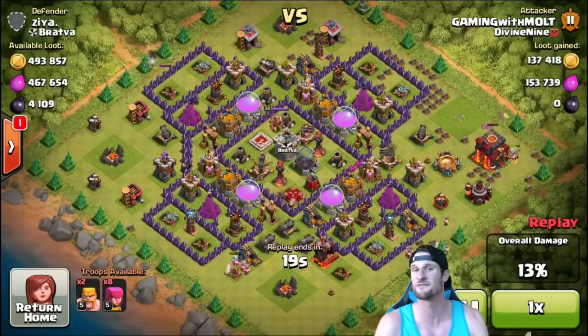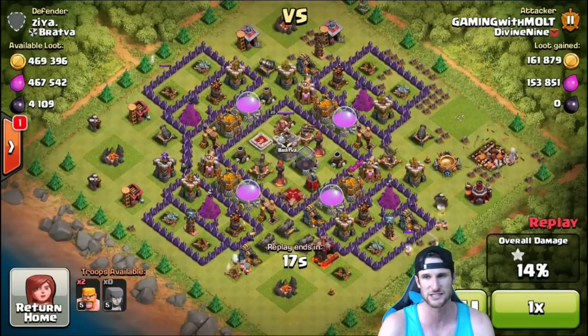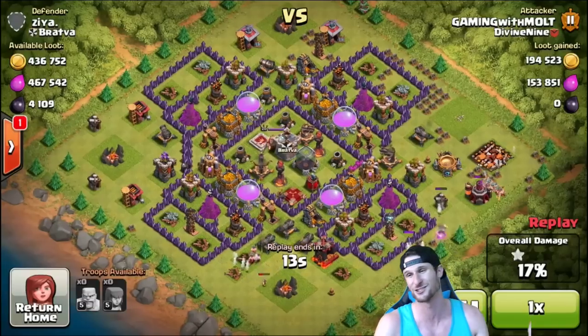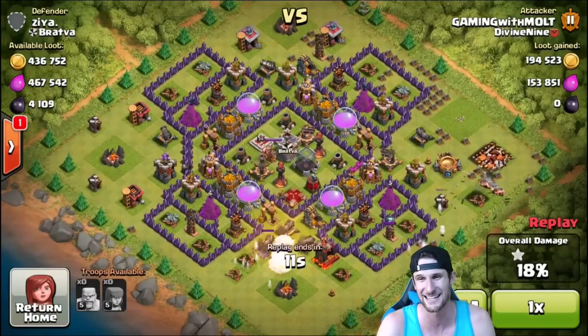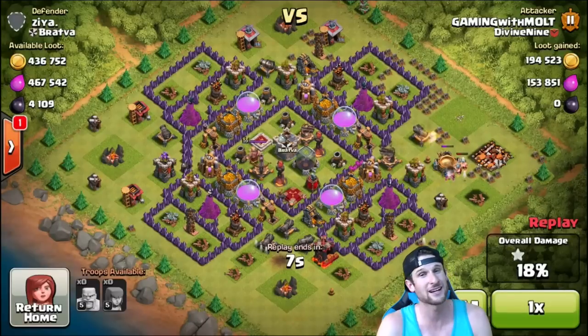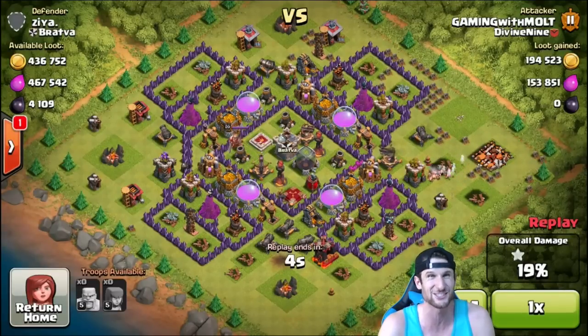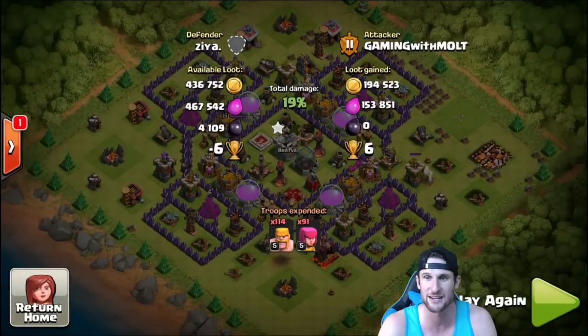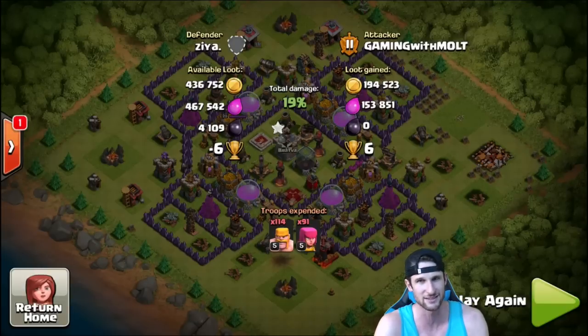My goal is to just barch and get like 150 to 200,000 elixir each time and grind it out. I'm probably gonna boost my barracks, watch a movie, and just go after it. We got 194,000 gold and 153,000 elixir — but there's still 900,000 left in that base, which is just ridiculous. I wished I had something better to attack it with, but we've got another attack coming up.